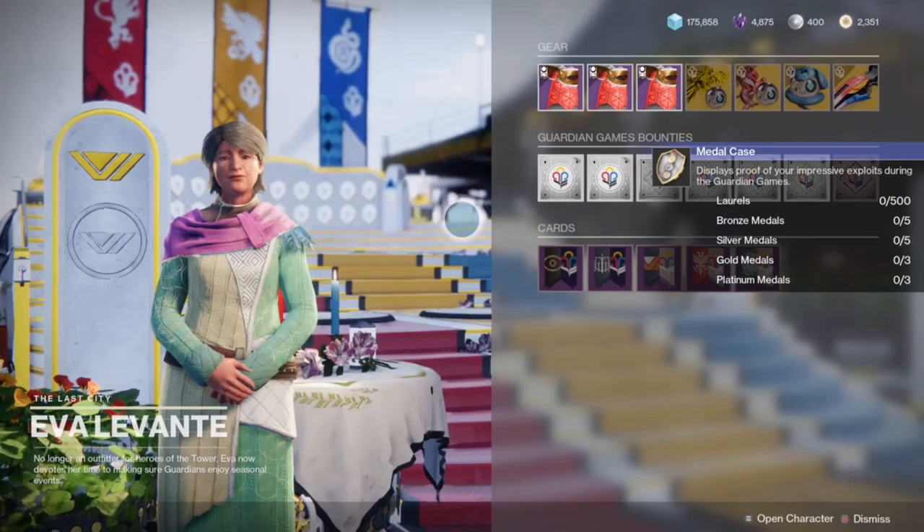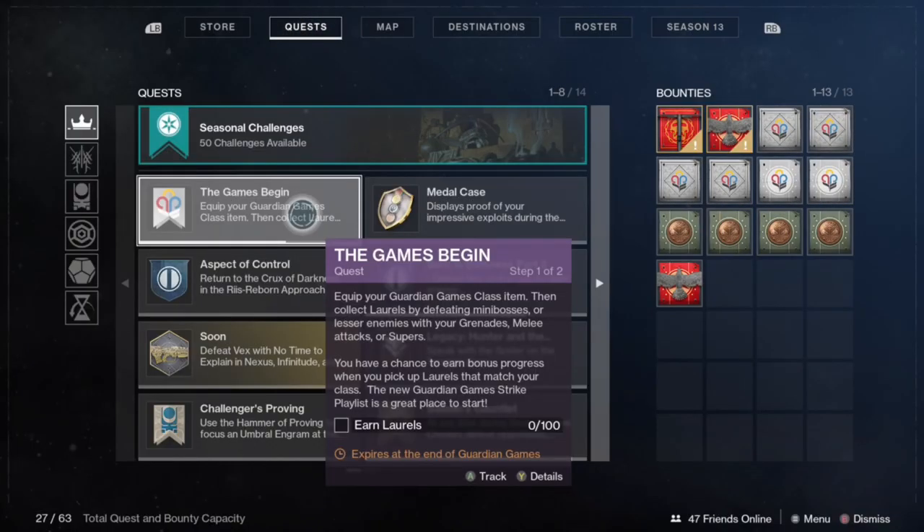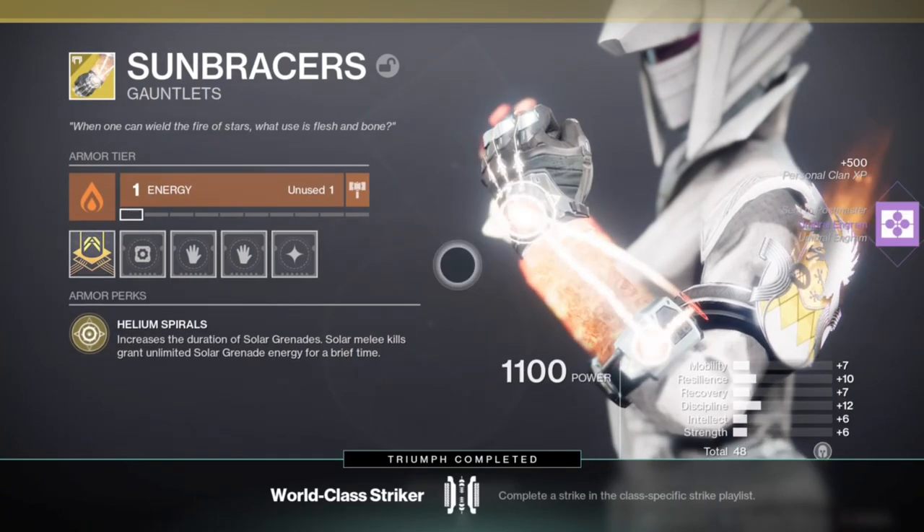Today's modifier will give you a bonus to laurels found inside of Strikes. It doesn't matter what character you play on because I have a loadout for you that will work perfectly so that you can complete this quest step extremely fast.